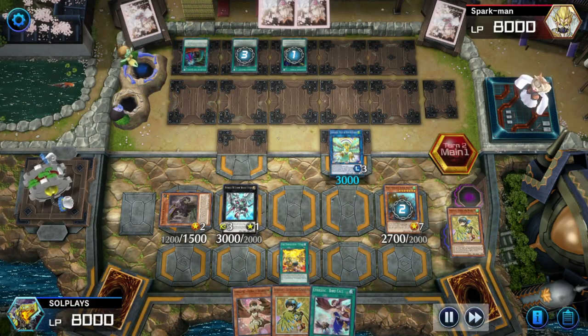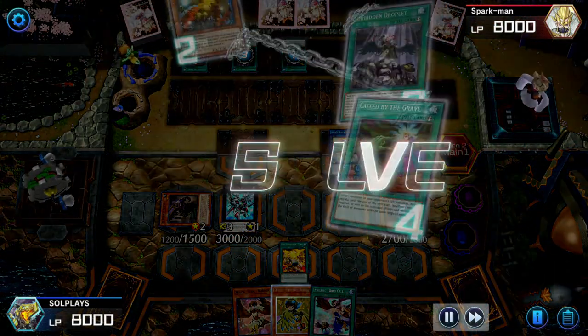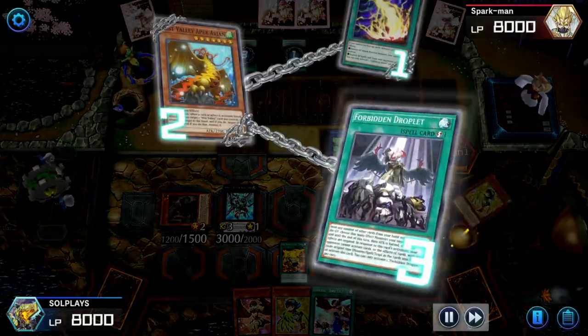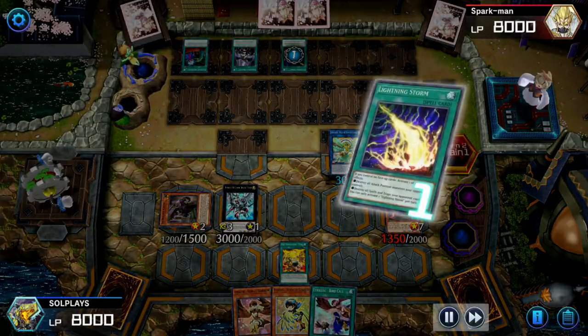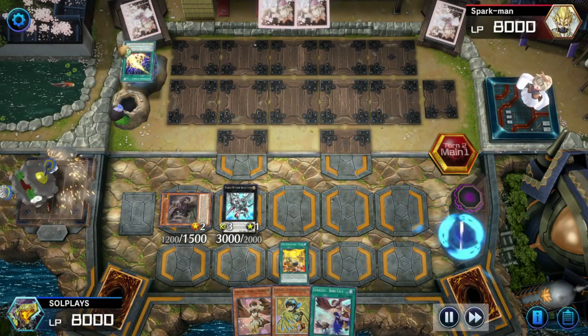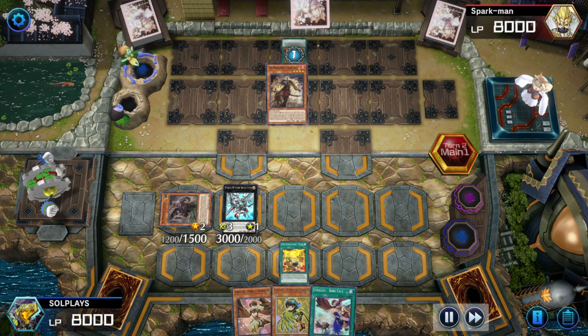Then he goes with the call by, just to flex on me. And I'm like, okay, at this point, how much space do you have left for your actual plays to get through me? I get the decks with very small engines — I don't know, the staples can help you get through stuff, but maybe I just got lucky in this instance.